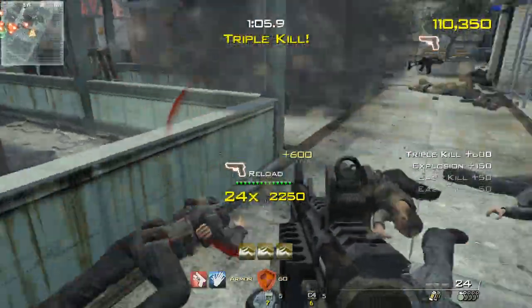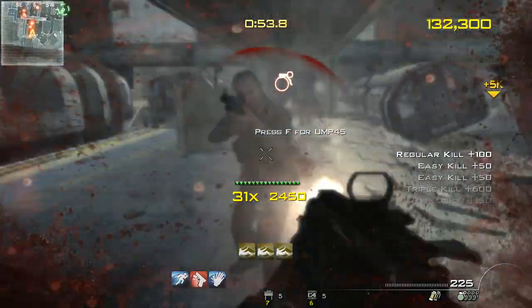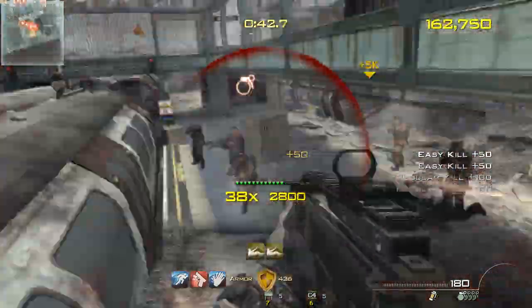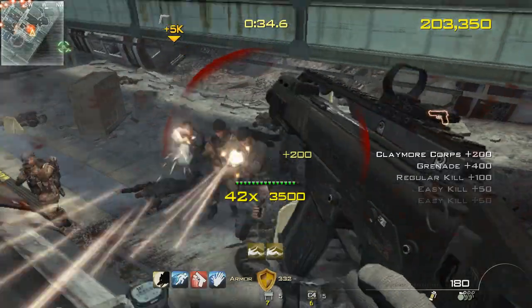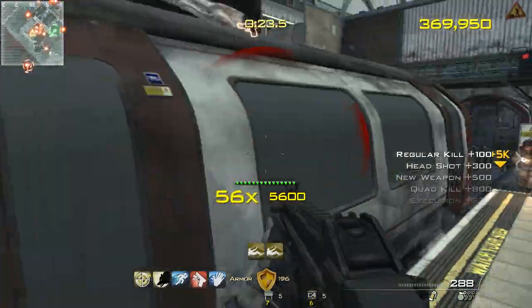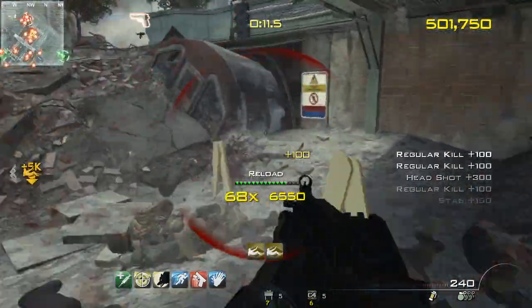Quick draw. Triple kill. Stalker. Care package inbound. Quad kill. 30 seconds remaining. Steady aim. Be advised, enemy heavy armor is advancing on your position. Last stand delivered. Fast health regen.